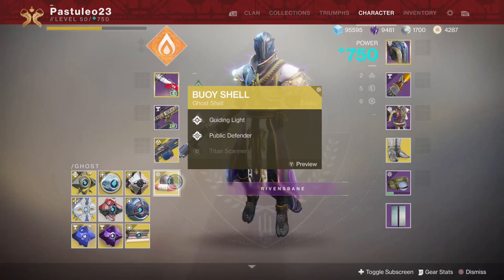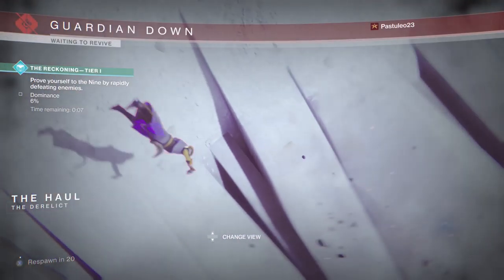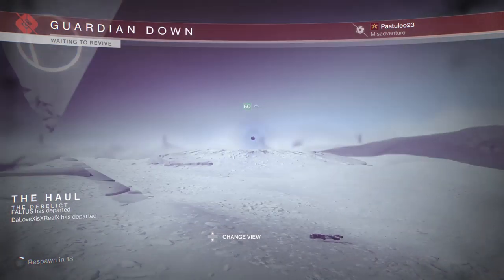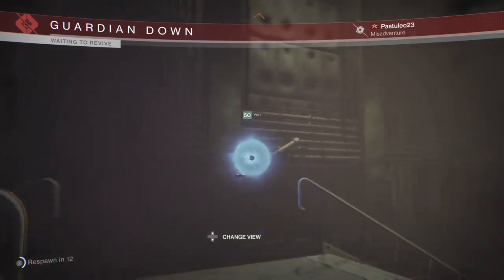One of the newer ghosts, the Boy's Shell, is the first ghost to have Guiding Light and Public Defender. It's basically the free version of a Fireteam Medallion. When you die, each ghost can affect what appears around your revive orb — whether it's nothing, little spikes, parts of a servitor, or in this case, a life preserver. One of the more unique death animations.